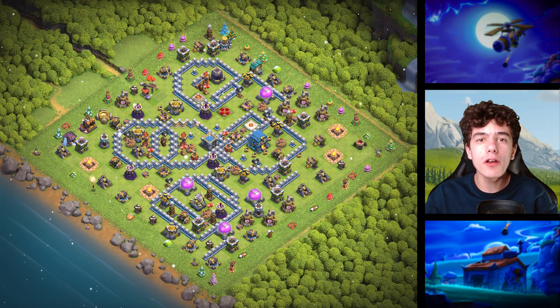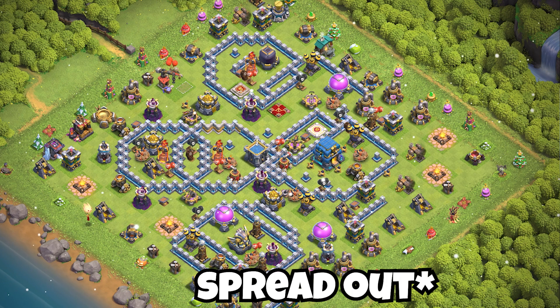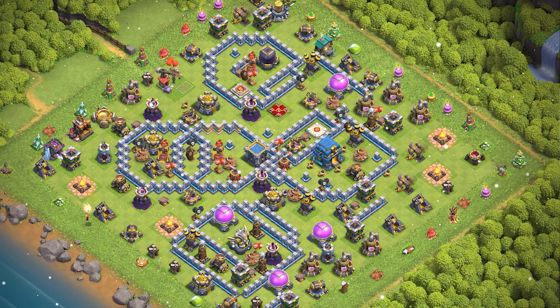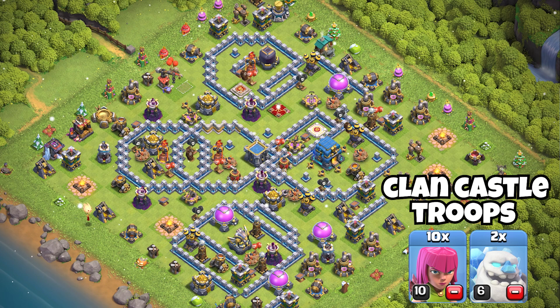Base 13 could be the war base for you. The main defenses are spread across the base, making it difficult to get them all. The clan castle in the middle makes it impossible to lure. The base is amazing for defending against Electro Dragons and Sap Dragons.